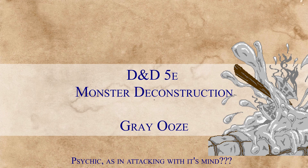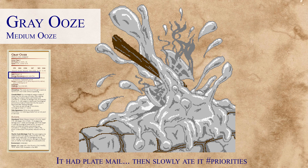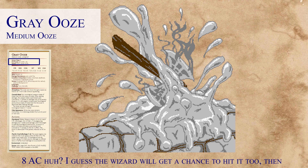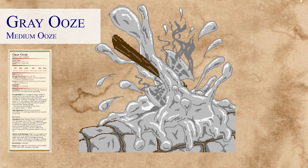The Grey Ooze is a CR 1.5, and it's worth 100 XP. Looking over the Grey Ooze's stats, we see that it has no armor and a very low dex score, resulting in a negative 2, which drops the Grey Ooze down to an 8 for its AC. Already, we know that the AC is below average and will result in being hit more often. This will probably result in the Grey Ooze having a very high attack, since the armor class is already so low.